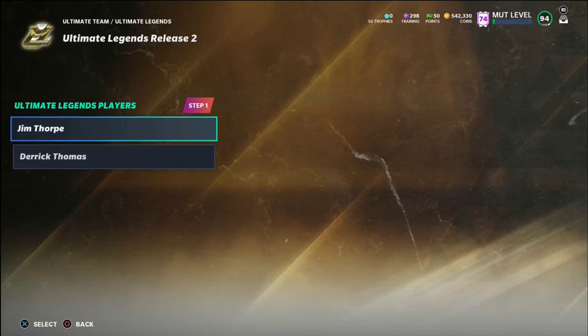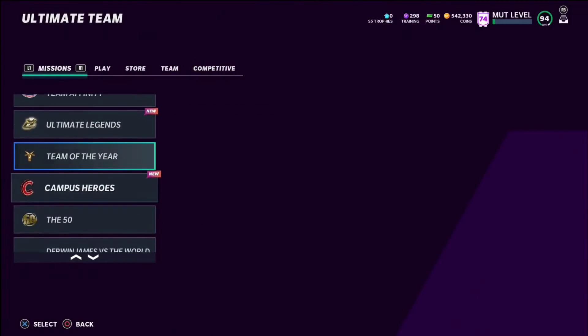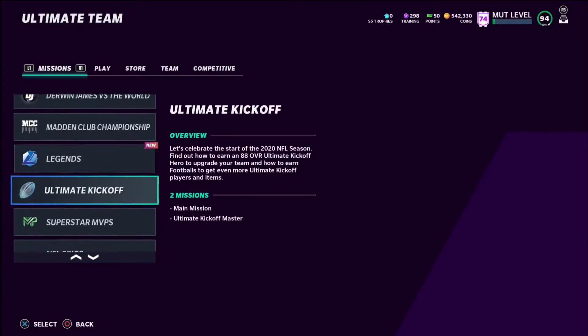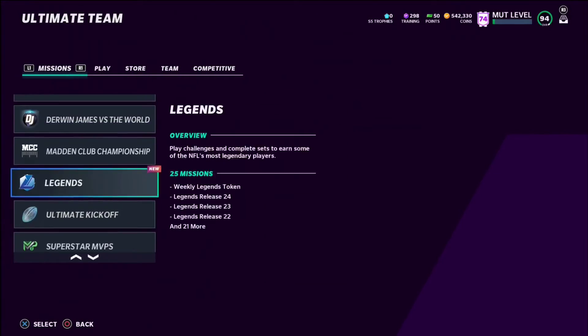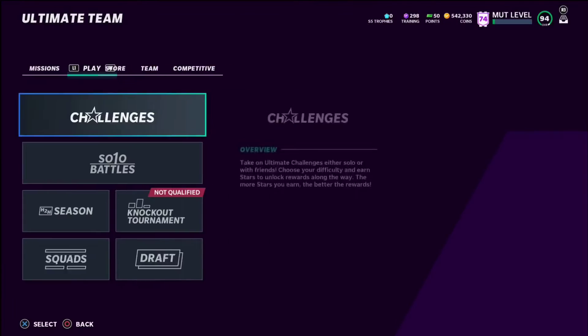We had Ultimate Legends last Saturday — Jim Thorpe, Derek Thomas, and Antonio Cromarty as the LTD. Jim Thorpe I believe played for the Cardinals and the Giants, or at least that's the teams they put him on. That's pretty much all the content we've gotten since I've been away from Madden — I apologize for no videos being out over the weekend.